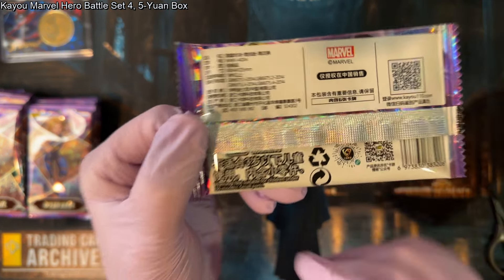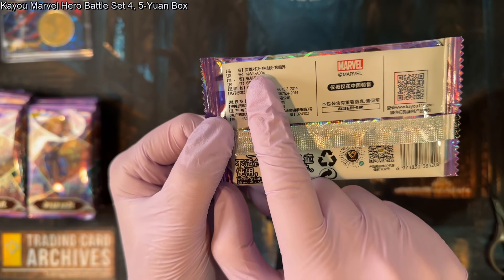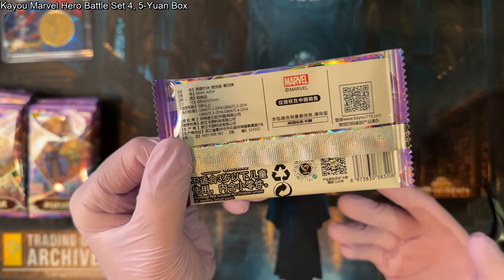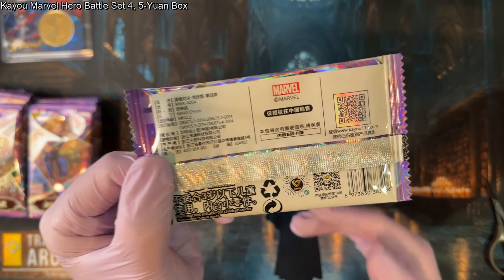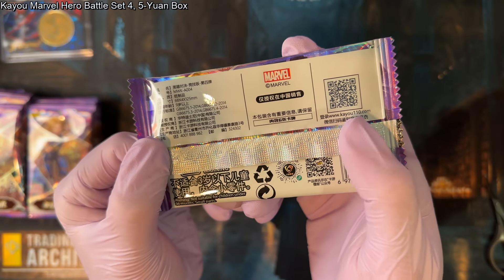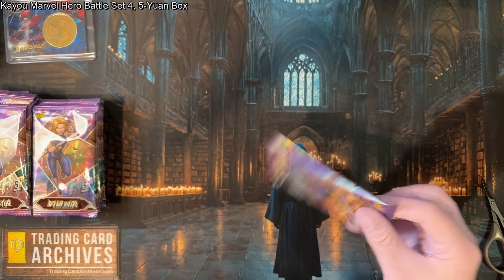On the back of the pack you'll see it's MWK — that's the designation for the Marvel Hero Battle game. It's an A box, which just means it's the 5-yuan box, and '4' means it's set 4, the fourth release. These were officially licensed cards. Now they don't have the license anymore, but they did when they printed these, so these count as licensed cards. Kaio has a website you can go to outside of China — load it in Chrome and use translations.